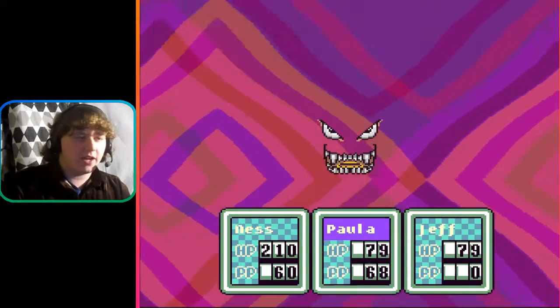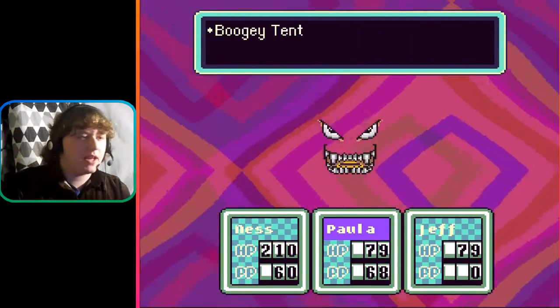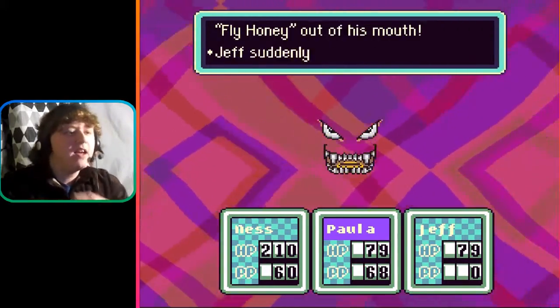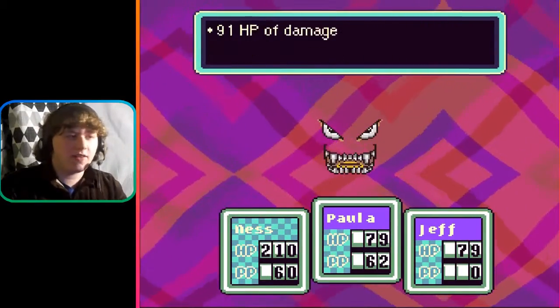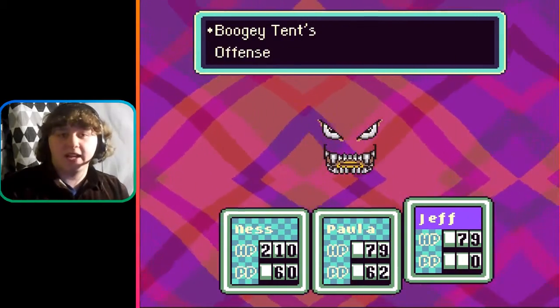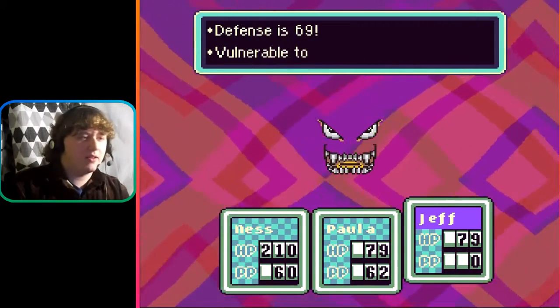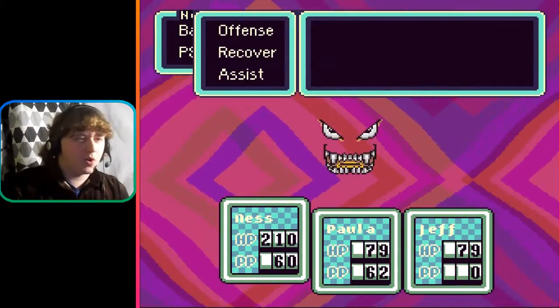PSI fire. Spy on it. Ness attacks — 71 HP of damage. Spewed fly honey. Apparently the monster Belch, who is controlling these zombie forces, loves fly honey. Vulnerable to PSI fire. I knew I was smart.